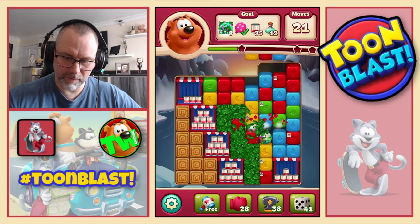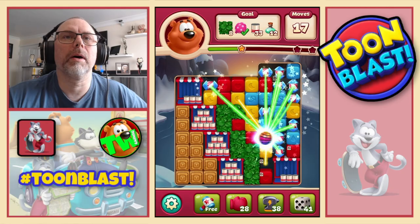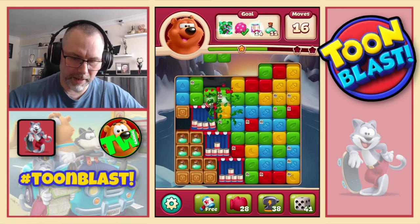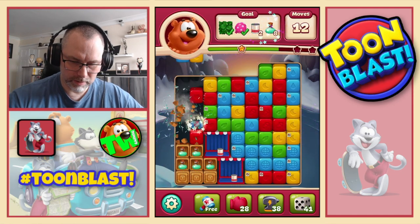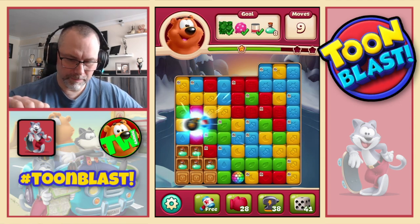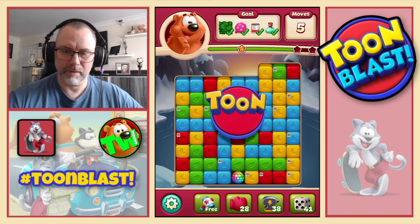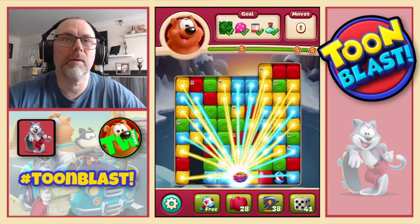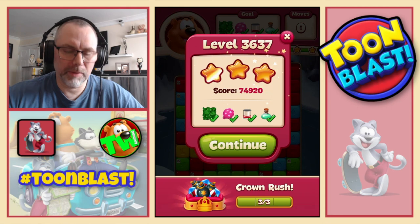There we go — disco ball. Can we get something to go with the disco ball? Disco ball rocket combo. Let's do a normal combo, just go ball there, let's do combo — nice. That will not get us three stars. Oh, I did not expect that whatsoever — three stars, we got out of that.